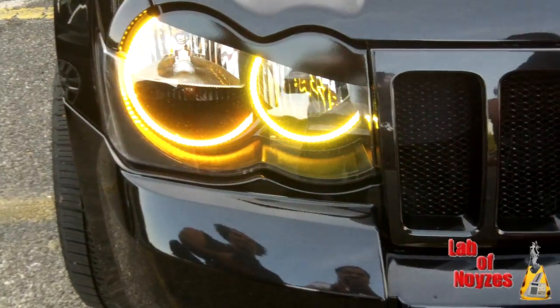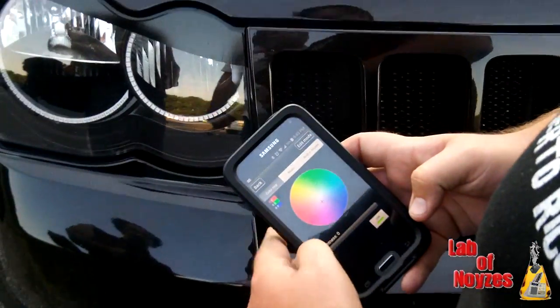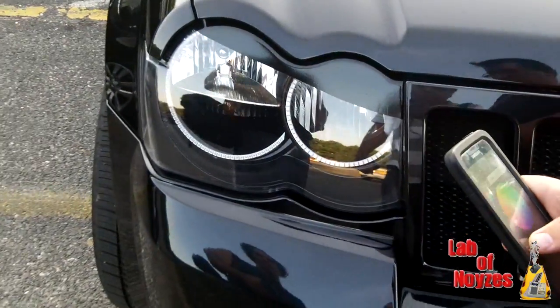Does that come on at night when you drive with the headlights, or can you turn that off? Yeah, you can come right in here, go to the color ring, and turn it right off. Oh wow, nice — pretty cool.